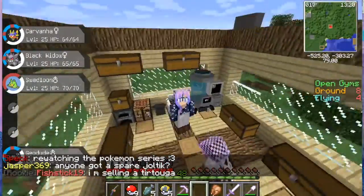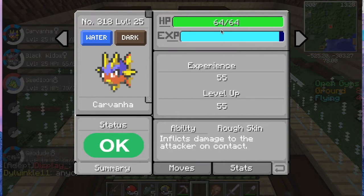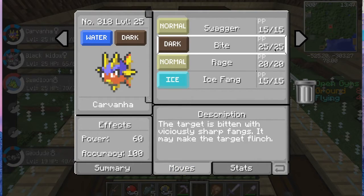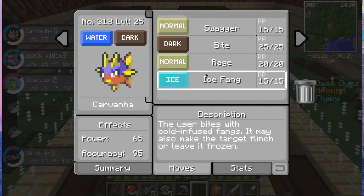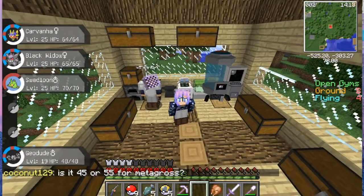So I got another Pokémon to fill Gyarados's place — Carvanha. I'm also joined by Finn and Captain Star, who hasn't been in my videos for a while. Carvanha is a Water and Dark type, already at level 25, caught off camera using a super rod. His moves are Swagger, Bite, Rage, and Ice Fang — we're really only going to be using Ice Fang and maybe Bite.